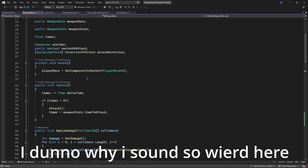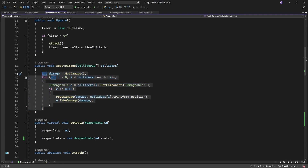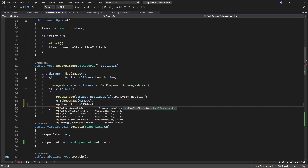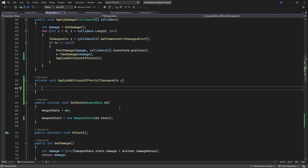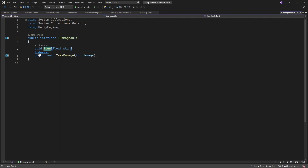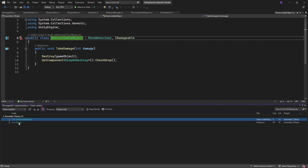Inside the WeaponBase when we detect a hit we call applyDamage. Here we want to create and call a new method called applyAdditionalEffects. Pass the stun value to the newly created method. This will add the stun definition into the interface.